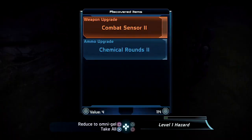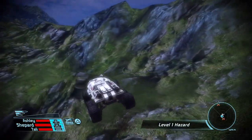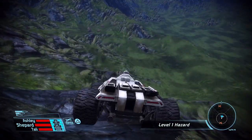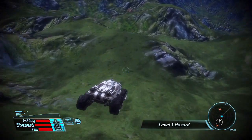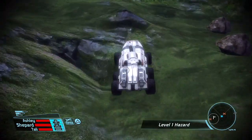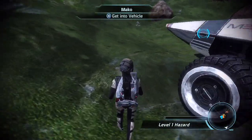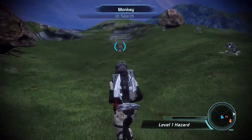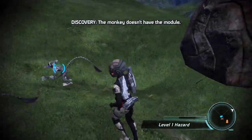I got a combat sensor and chemical rounds — I think I already have both of those. I'll do my upgrading later once I'm done with this planet, since this is the last planet we can land on before Pharos. I'm not going to get shot at by space monkeys — they haven't learned to use guns yet. Let's see if these monkeys have anything for me. They do have the search option — but they keep freaking out on me.